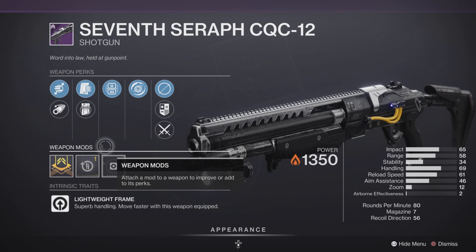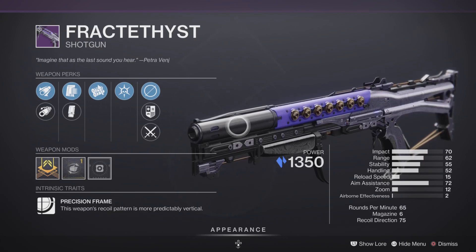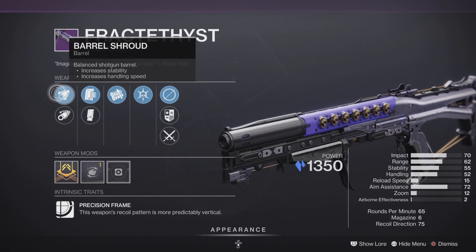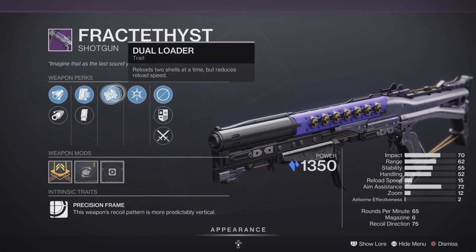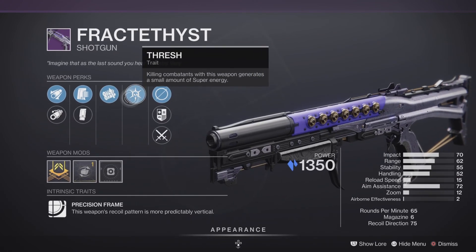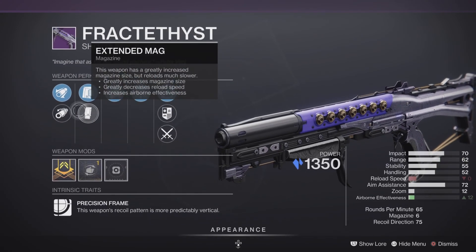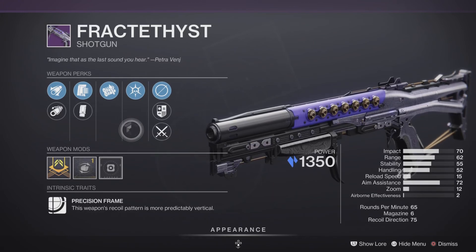Next up, the Fourth Horseman shotgun with Stasis damage — 65 RPM with a Handling masterwork. The roll includes Barrel Shroud, Corkscrew Rifling, Assault Magazine, Extended Magazine, Dual Loader, and Thresh. This is another roll geared towards PvE, but in PvP it can be pretty deadly as well — a hybrid roll that works in both modes.